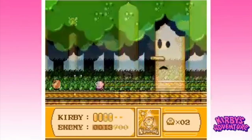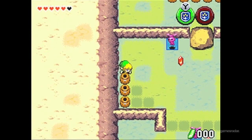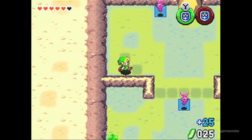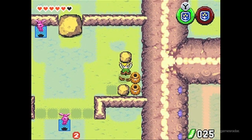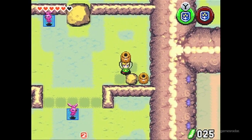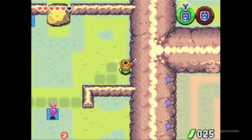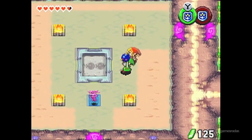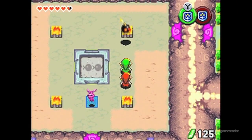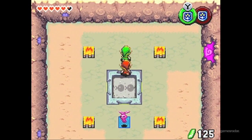The Legend of Zelda: Four Swords was one of the finest handheld multiplayer games in the Game Boy Advance's lifespan. In fact, it was such a huge hit that Nintendo also dropped a sequel on GameCube that let you link your GBAs together. Unfortunately, it was also a logistical nightmare to wire everyone together. Fortunately, with this downloadable re-release of The Legend of Zelda: Four Swords, you can dive into wireless action on your 3DS or even with friends who have a DSi. And did we mention that it's free?